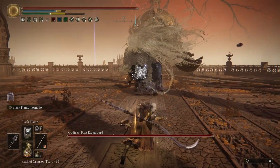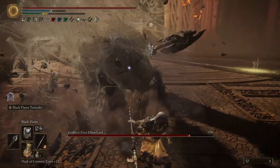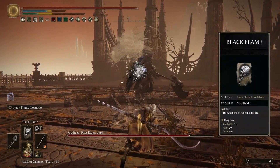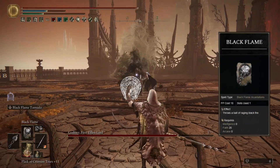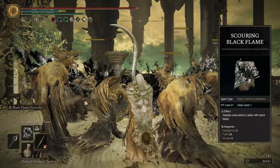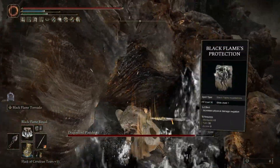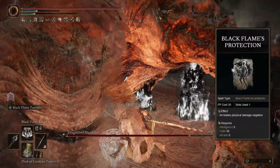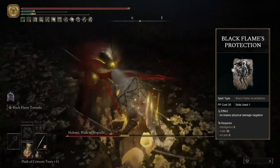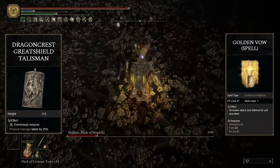The Black Flame spells are really powerful. They get this damage over time effect, which is really good against enemies with larger health pools, at least outside the DLC. The base Black Flame spell is a good source of consistent high damage with a good range, and you can also charge it for more damage. Scouring Black Flame has less range, but it is better for larger enemies and groups. Black Flame Ritual is fun, but I think it's a bit useless. And Black Flame's Protection should not be ignored as a defensive option — 35% physical damage negation is pretty good despite the flask nerf, especially if you stack other defensive options with it like Golden Vow, the Dragoncrest Greatshield Talisman, and the Opaline Hardtear.